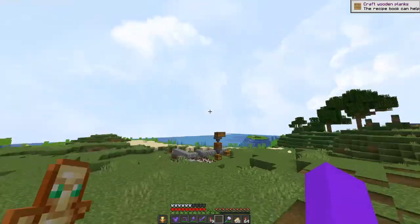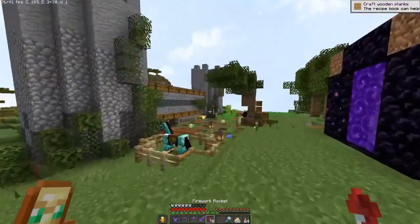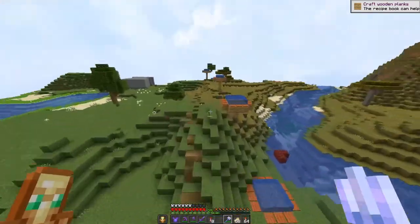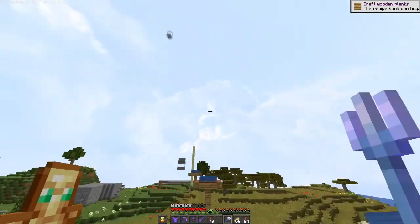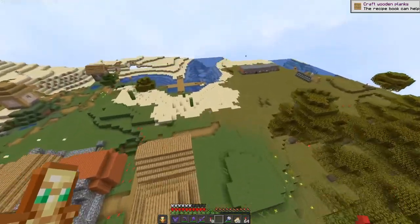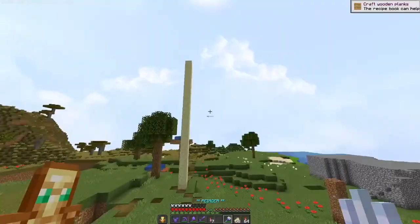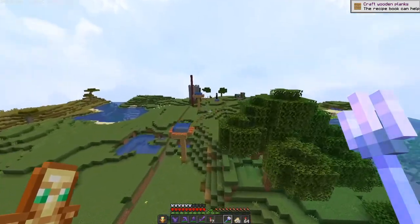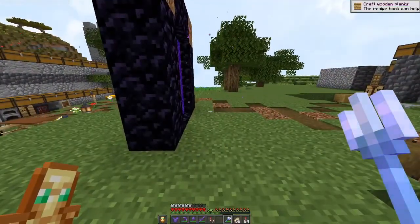Sorry the render distance is low — OBS was killing my FPS. So this is my starter base. It looks very similar except I got a trident, which I put riptide on. This is my new favorite way to move around and it helps me save a lot of my rockets. But most of my progress is going to be in a completely new area: the mesa biome.